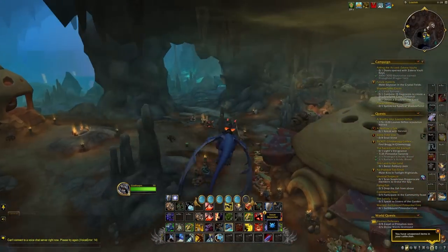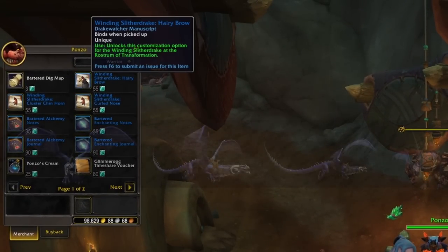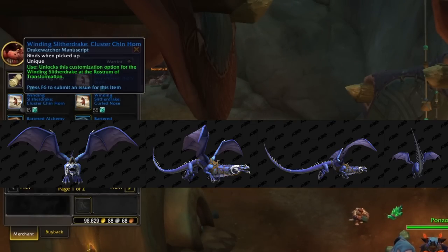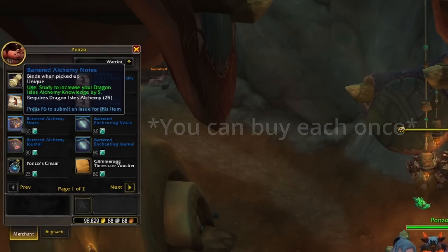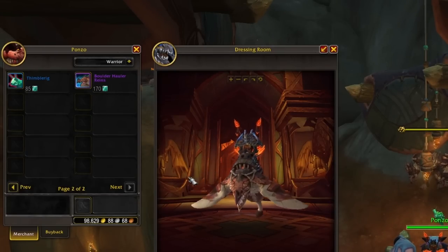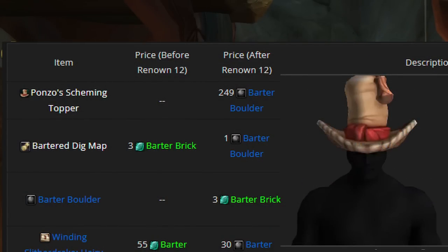Just so we don't leave any stones unturned, let's go through the cosmetic options you can get from Ponzo. You're able to get some cosmetics for your winding slithered drake: a hairy brow, curled nose, and cluster chin horn. You can also get two bits of bartered notes — two sets of notes off of Ponzo, two for each of your professions. And then finally you're able to get a companion, a little snail companion, and the boulder holler reins. Once your shop upgrades, you're able to get some more items. For the hefty price of 249 barter boulders, you can get Ponzo's scheming topper — it's a pretty cool hat, actually.